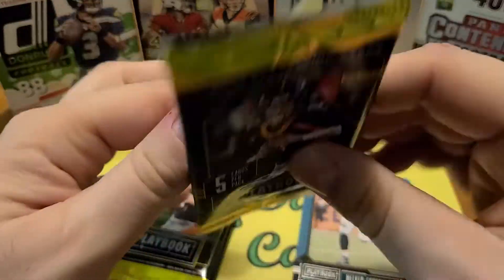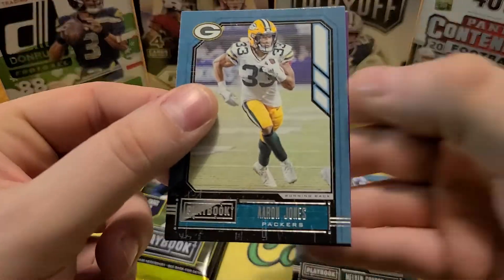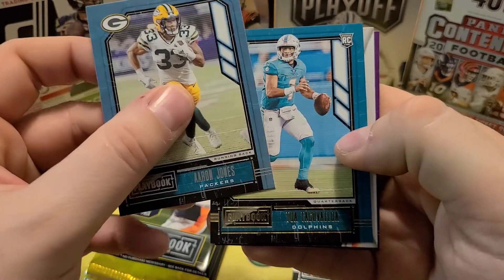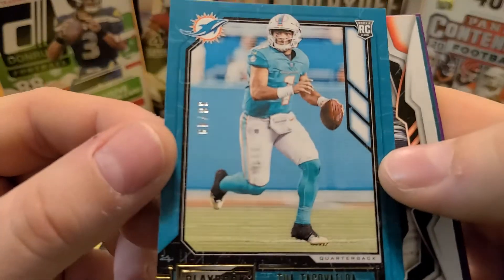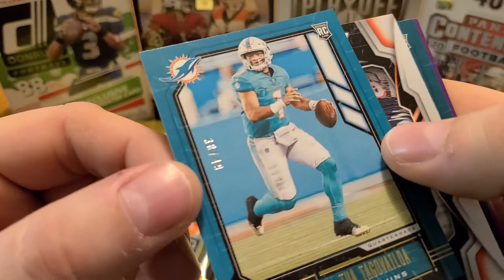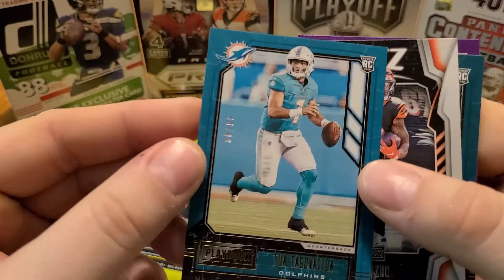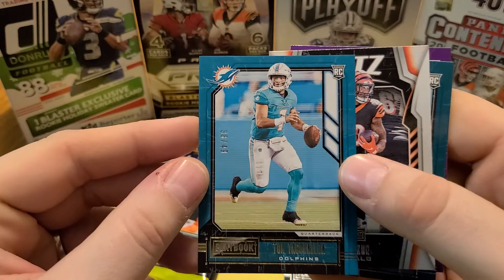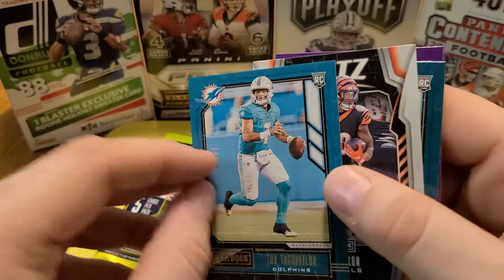Got Aaron Jones, who might be leaving the Packers — that kind of opens things up for AJ Dillon. Here we go, here's a Tua — oh my god, it's a numbered Tua out of 49! That's pretty awesome. 38 of 49 — number two. Dang.